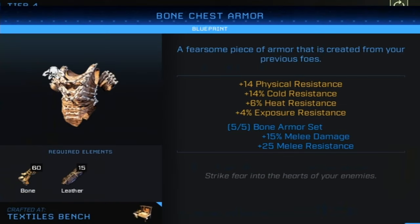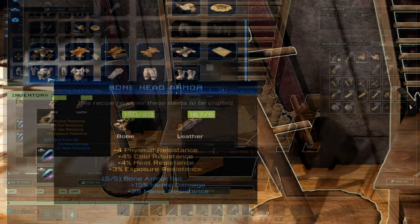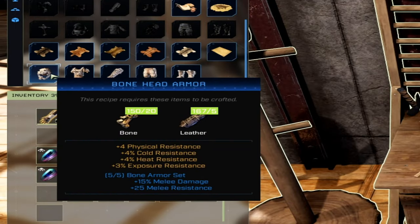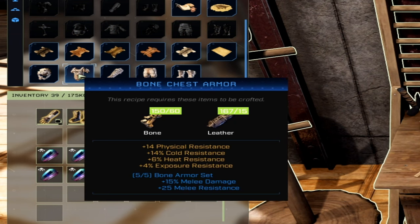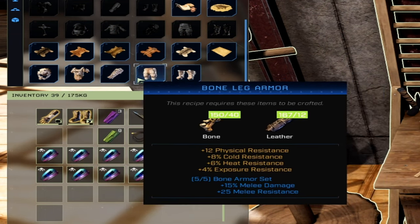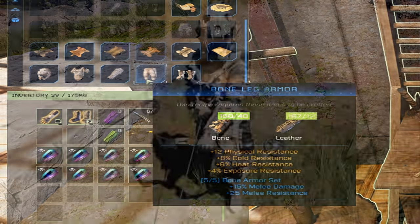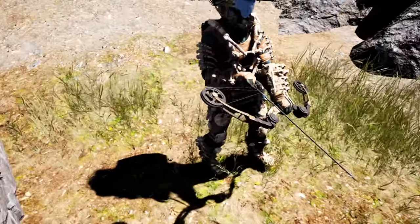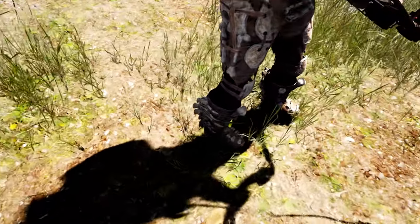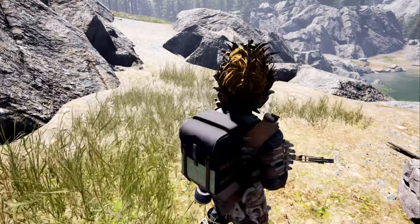It does have very good physical resistance for a very cheap set. You have to use the textiles bench - at the bottom of the textiles bench you'll see the bone armor. It is only crafted from bone and leather, so really just what you kill off animals, plus a textile bench. It has really good physical resistance and it looks amazing - it really does look nice.